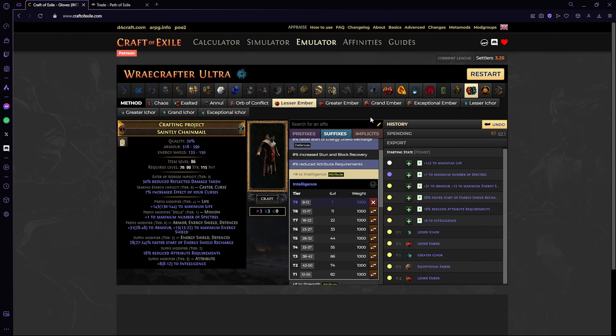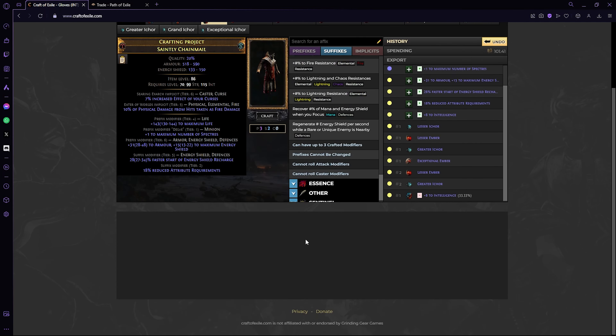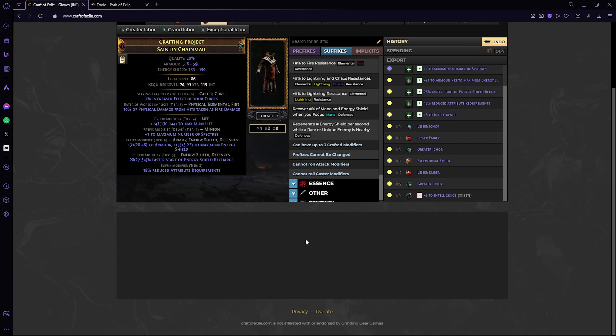Reading this, you can see Eater of Worlds has to be dominant. All you have to do to make something dominant is apply a higher tier of ichor than the other element. If they have the same tier — say Ita and Exarch at the same level — neither is dominant. All you have to do is apply the next tier up. If the biggest one, like exceptional ember, is already there, you just override it with a smaller one and then use a greater to make sure Ita is dominant. So a lesser Ita at tier six versus a tier five Exarch means it's the Ita effect that takes place.